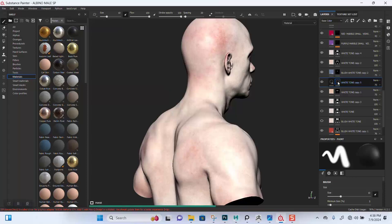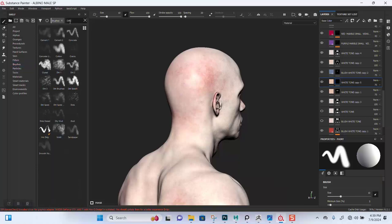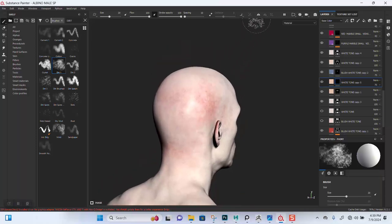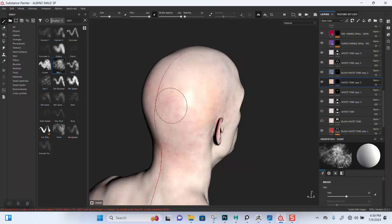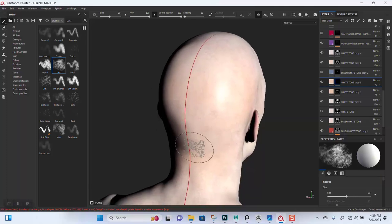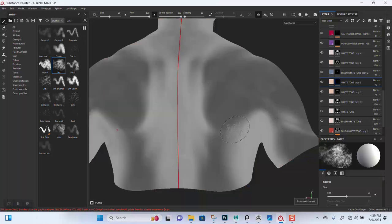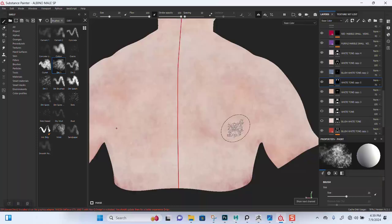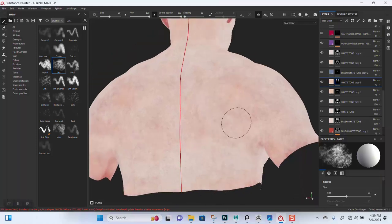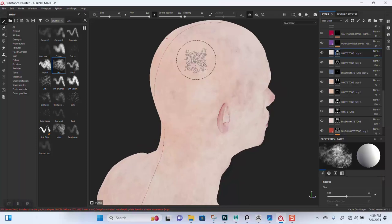I'll just duplicate it or use the black marks. Let's use the depth brush, make it turn on, and just kind of paint that off. So that's something that is too reddish. Let's look for the open area — there's a white tone around here. Take the opacity down and then just paint this off.